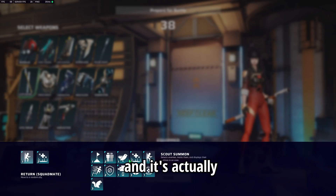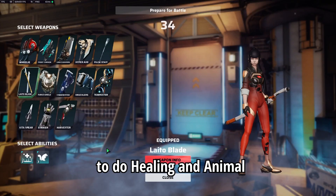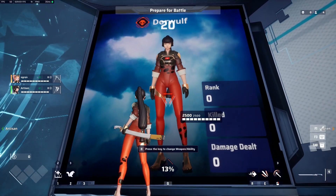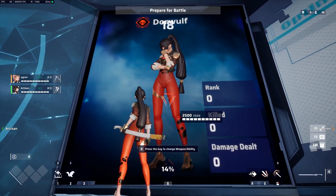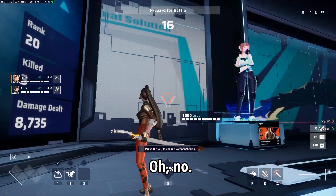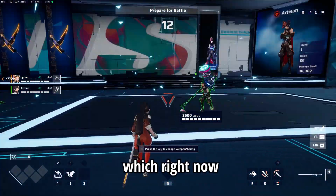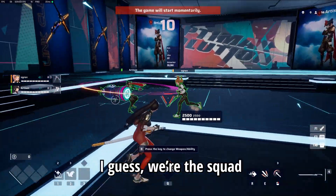I'm gonna be using the light-o-blade because I am a weeb. We get to select some abilities — I know transformation, I tried it out and it was actually kind of funny, but I'm gonna go with healing and animal. We're in the lobby which right now it's just us three — I guess we're the squad.